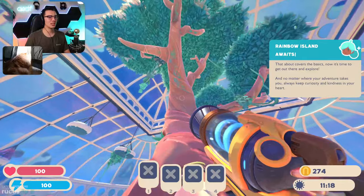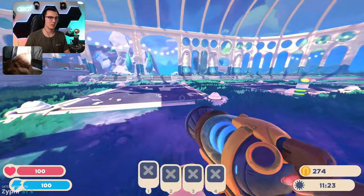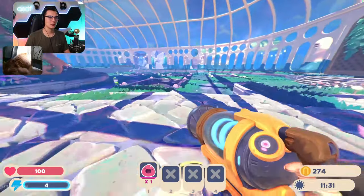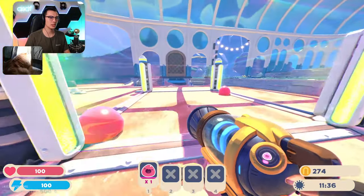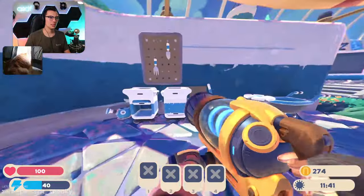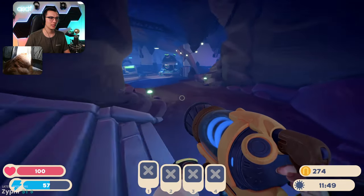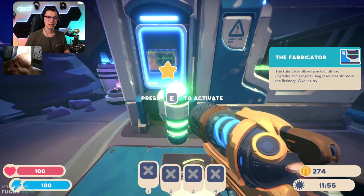Look at this huge tree — I want to get up on top of it. I probably need the jetpack first. Look how much space we have in here though! Look how much space there is in the observatory — three, four plots over there, two plots over here. We've got a little patio area. This is amazing! There's a whole downstairs here too. I heard chickens — you guys hear chickens?